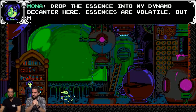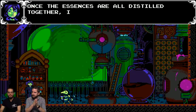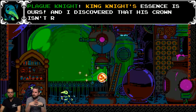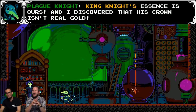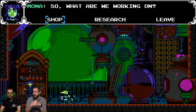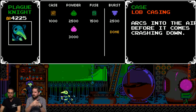Drop the essence into my dynamo decanter - essences are volatile. The essences are all distilled together. If my research is correct, then you can craft the ultimate potion. And I discovered that his crown is real gold. Do you think you fight Shovel Knight at some point? I hope so - that's what I was actually just wondering.